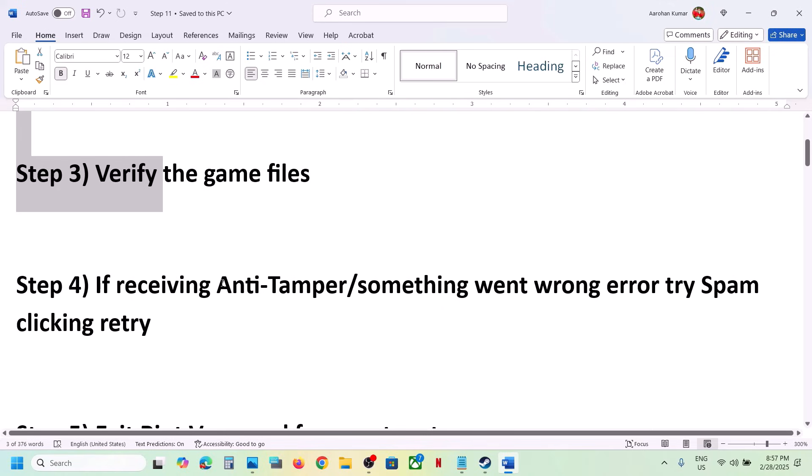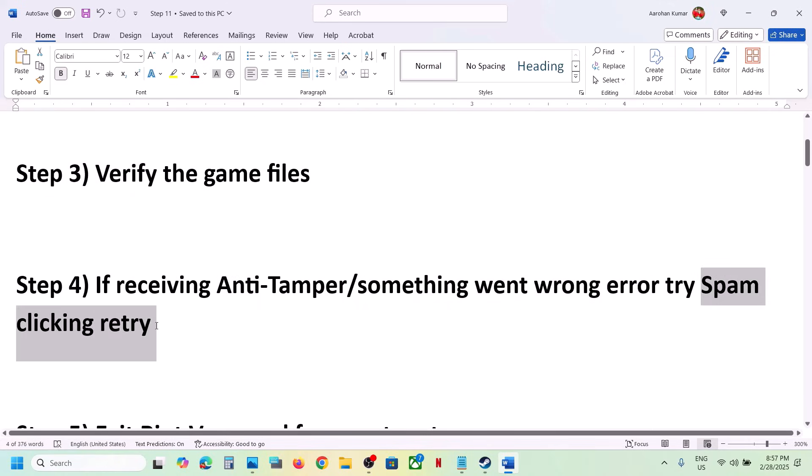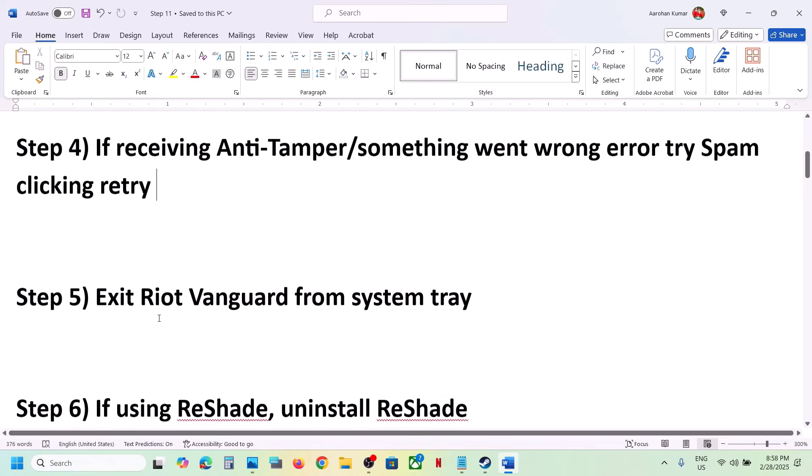Now if you're receiving errors, spam-click on Retry. When you receive a 'Something Went Wrong' error, you'll see a Retry option — just spam-click Retry and check.